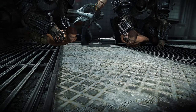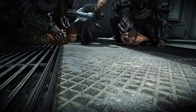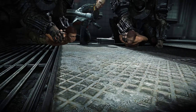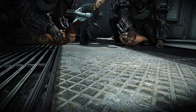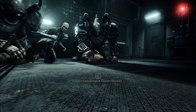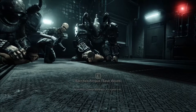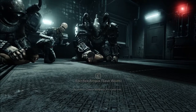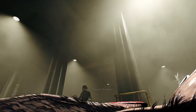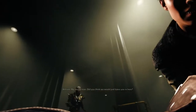In Wolfenstein: The New Order there was a scene early on where you're forced to choose to save the life of one of your comrades, leading to the death of the other. This creates an interesting problem for the sequel since there are two possible timelines the story could be set in. Wolfenstein 2 resolves this via a flashback to the choice, allowing you to select which timeline you play on. I went with Wyatt's timeline since he's the one I saved in The New Order. I may do a Fergus playthrough in the future, but the game is quite long.